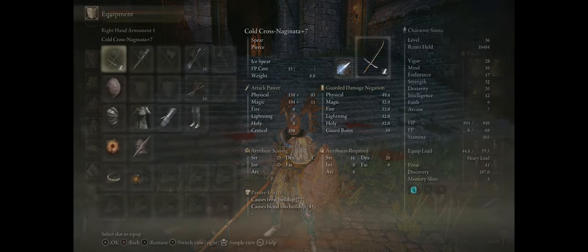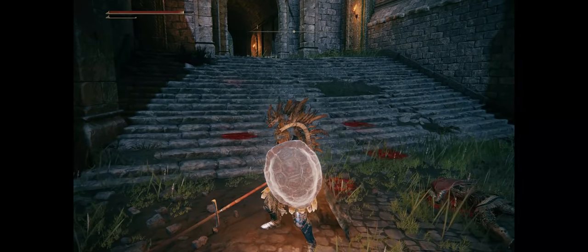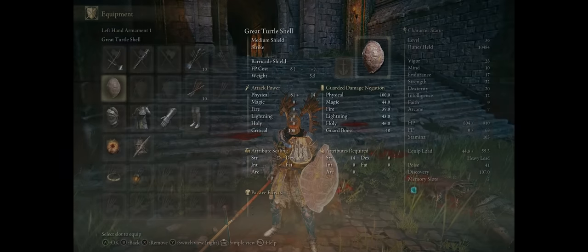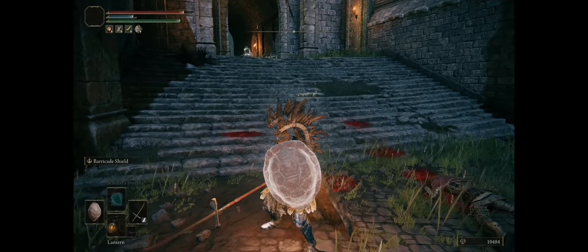For a shield, you'll want to start with the Great Turtle Shell. Not only because it is super simple to get, but also it already comes with the Barricade Shield skill. This is what will later allow us to get 100% guard boost for zero stamina cost. With this shield you won't hit 100%, but you already get the skill for free, to help us get the Ash of War later on to apply it to other more powerful shields.